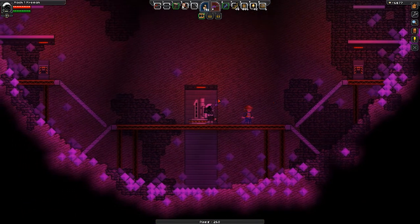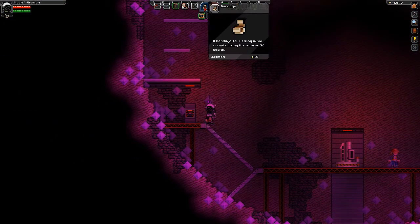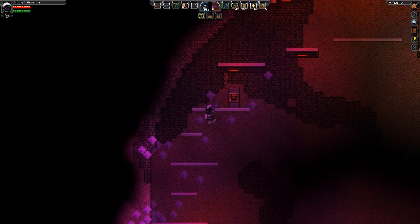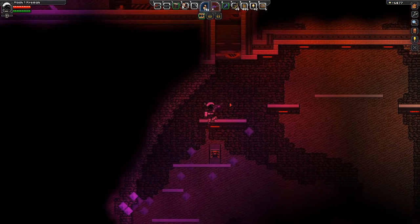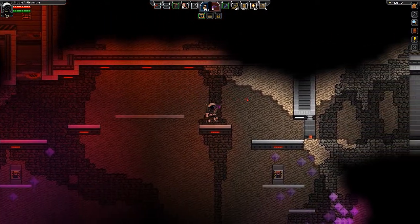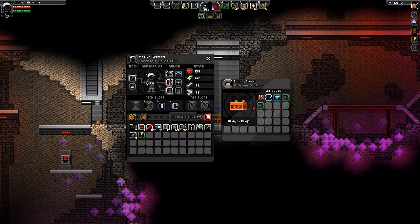This guy says there's a chest somewhere, so let's go find that chest. I went through and made a whole bunch of bandages because I was expecting to have to do this over and over again. Okay, that's not how I get out — aha, here we go, there's a chest!